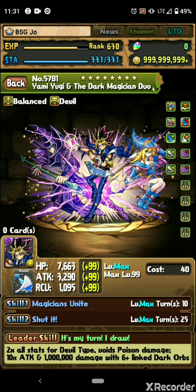The one downside to this evolution is that there is no super limit breaking and no super awakenings, which holds him back just a little bit. But man, it doesn't even matter how much you hold Yugi down — he's going to be the best lead in the game. After the 20-turn evolution into the Dark Magician Duo, you're looking at an incredible leader skill: 4 times HP, 400 attack multiplier, 4 times recovery, void to poison damage of all sorts, and 1 million additional true damage on linking 6 or more.